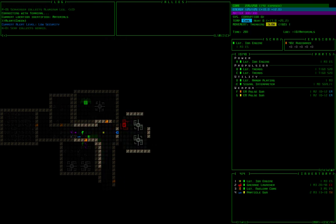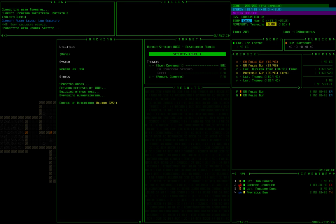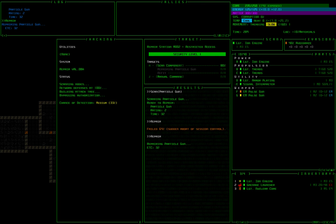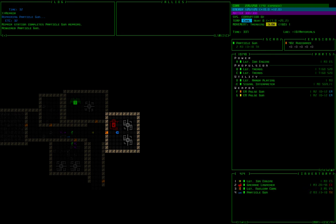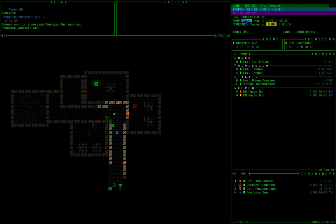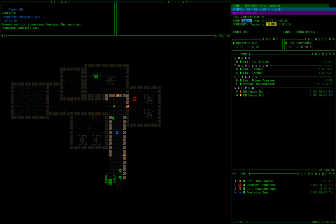On we go. This is a repair station — these are used to repair damaged items. I scan a particle gun in my inventory by hitting A for scan component. It says there's a 64% chance to repair it, which will take 32 turns, so I go ahead and do it. You'll see a counter appear and I hit 5 to pass time. It repairs the gun and spits it out in front of us — we pick it up and continue on. I generally don't find a lot of use for repair terminals; you mostly just replace parts with stuff you find throughout the complex.